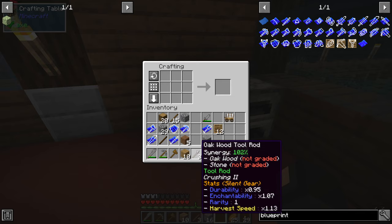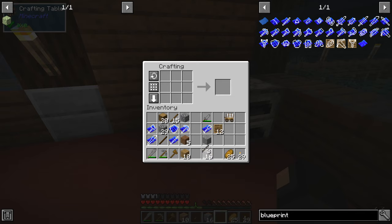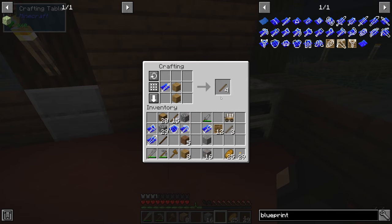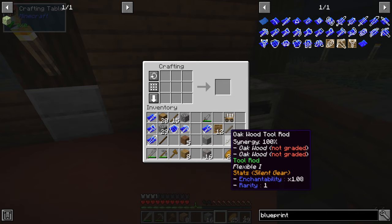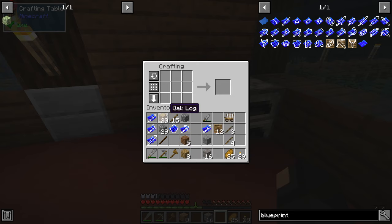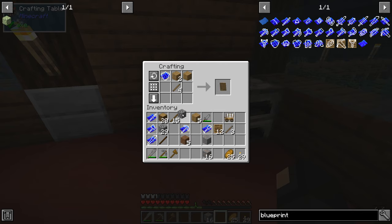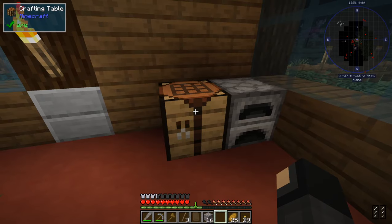Let's go ahead and make a shield while we're at it. I don't think this mixed rod would be the greatest choice for a shield, so let's make some pure wood tool rods. For shields, wood should have slightly more durability than cobblestone because it has higher armor durability. Stone's not great for shields, but that will be a perfectly acceptable starter shield.